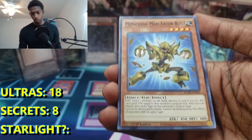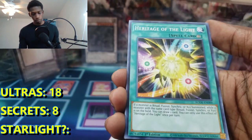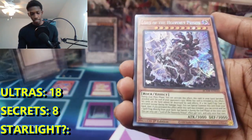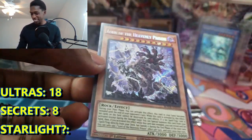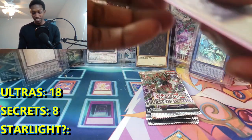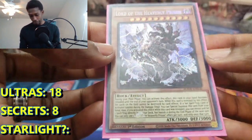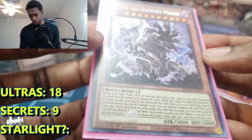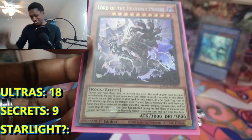Ping on Squire, Man Eater Bug, Heritage Delight, and last one on this side - hey! Another Secret Rare! Lord of the Heavenly Prison! Let's go! Yo, this has been crazy - three Secret Rares and I think five Ultra Rares. That is insane. I really like the art for this one - it just looks wild. Really sick. This has been crazy. Three packs left. Doesn't look like we're getting a Starlight, but it's been a crazy four episodes.